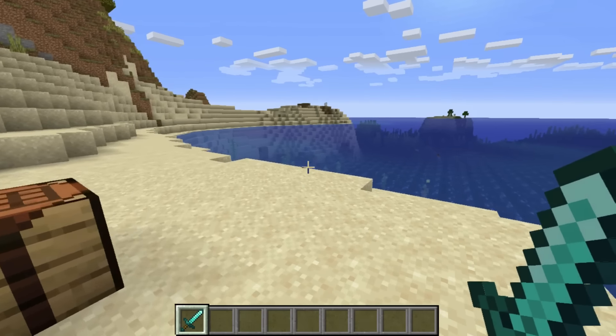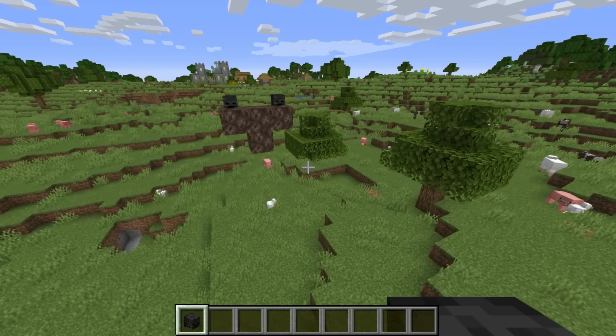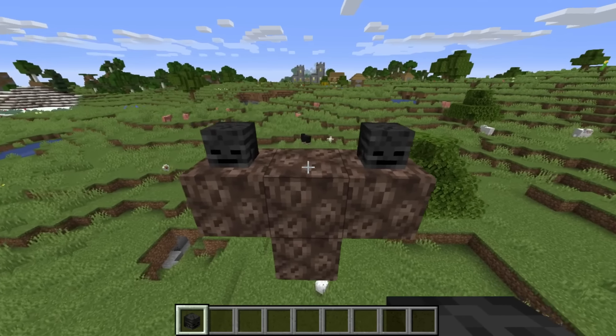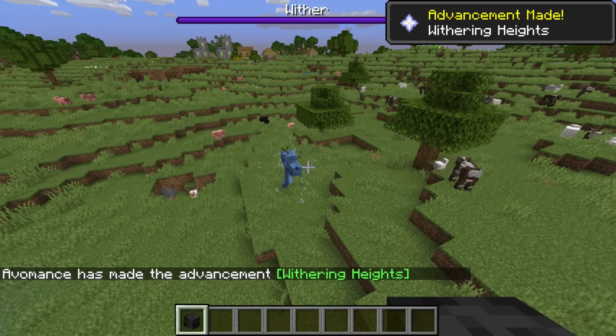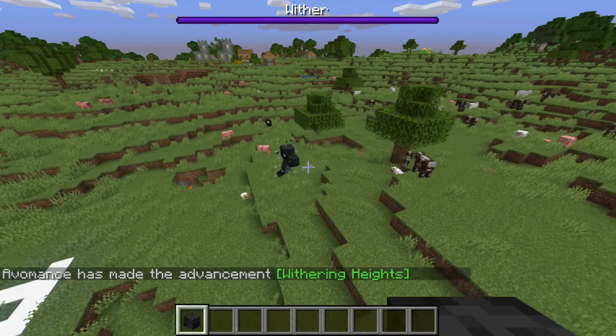However, there is a far more risky way of getting black dye. The other way is by getting the wither to kill some things that are alive. It's a little bit of a long-winded way, and I think probably squid is better, but let's summon in a wither for fun — outside of the cave system that you should probably spawn them in. That's going to explode any minute.